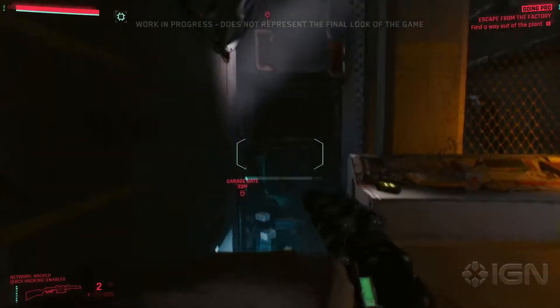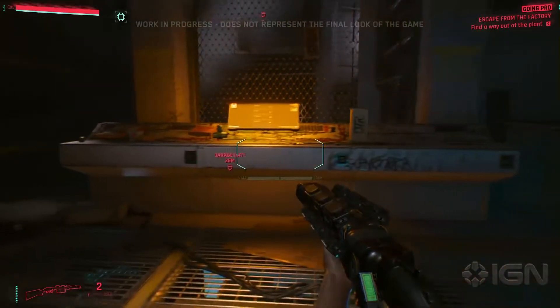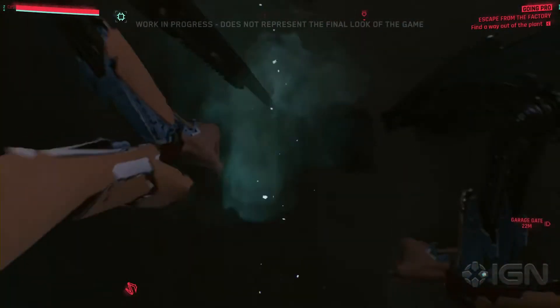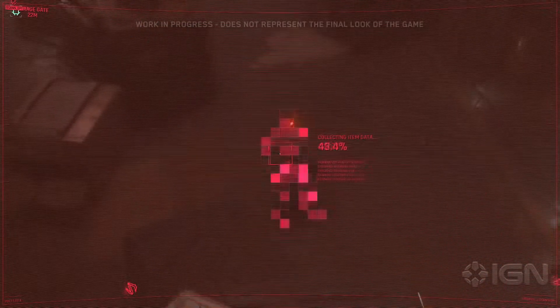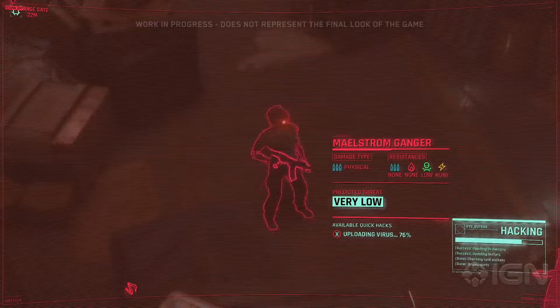For now, we'll simply unlock the ability to perform Quick Hacks. Time to show off our new high-level abilities. With Quick Hacks, using the backdoor we unlocked a minute ago, we'll install a virus that jams the connection between the Maelstrom ganger and his weapon. This will prevent him from firing.